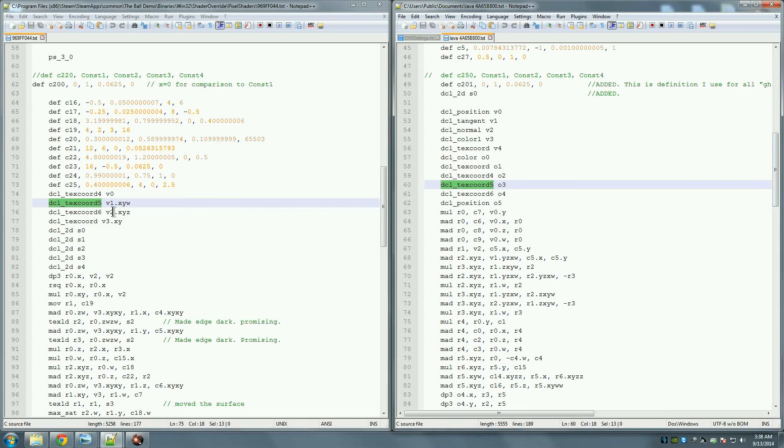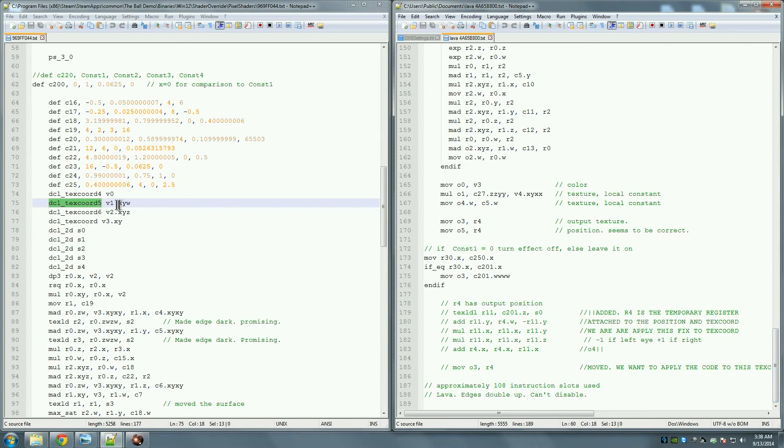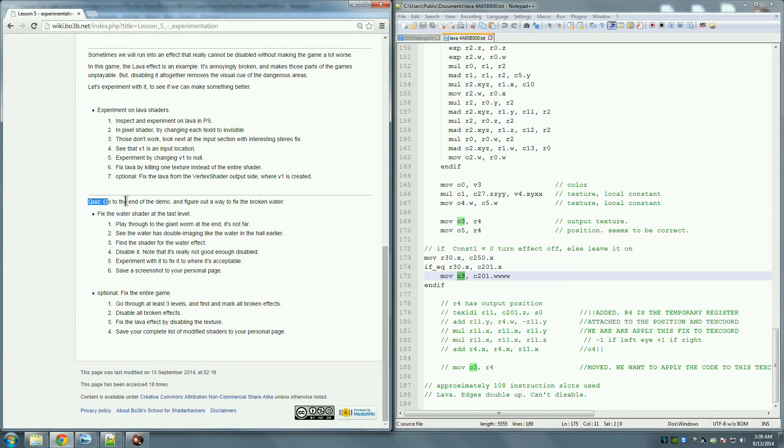So texture coordinate five comes in as V1, and you can fix this particular problem in two different spots. You can do it the way we did by removing the use of V1 in the pixel shader, or you can do it in the vertex shader by assigning null zeros to output number three, which comes in as zero and solves the problem the same way. The reason that's significant: you might need that for the quiz — there's a giant worm at the end of the demo, and the water will kill your eyes worse than the worm will kill you, so figure out a way to fix the broken water.